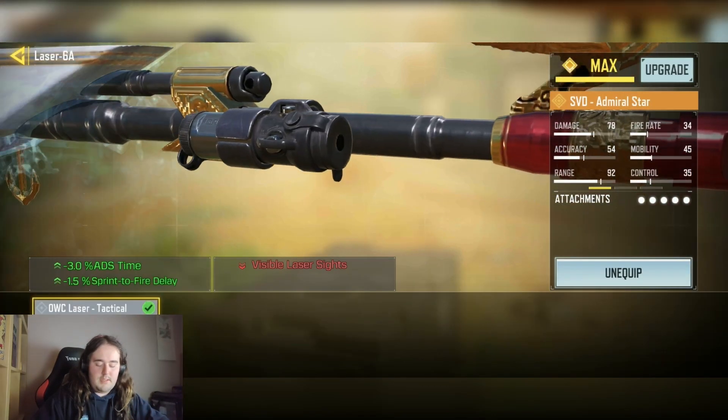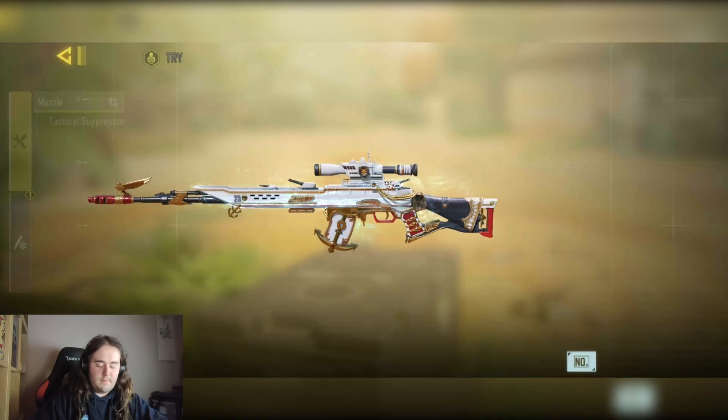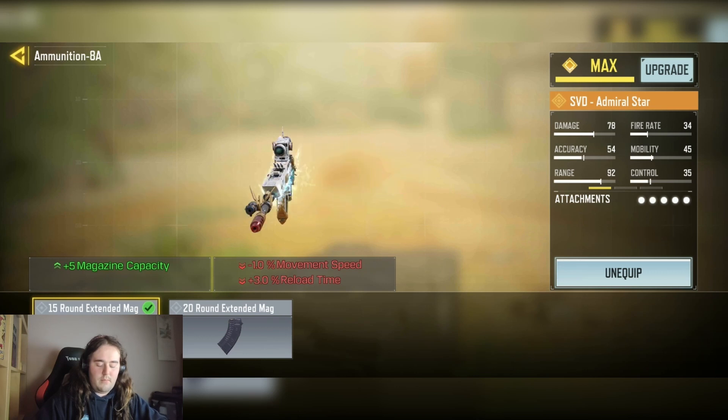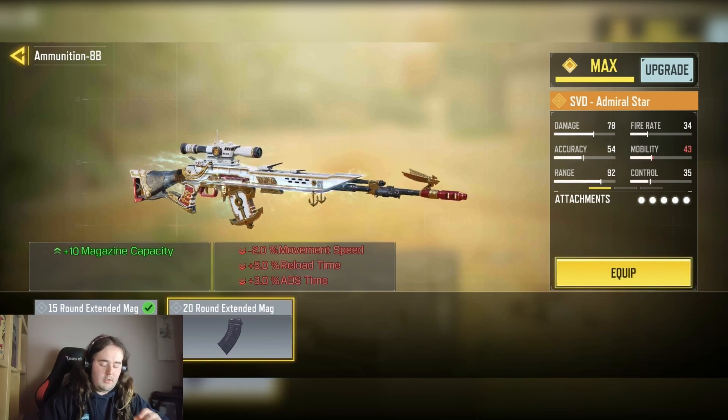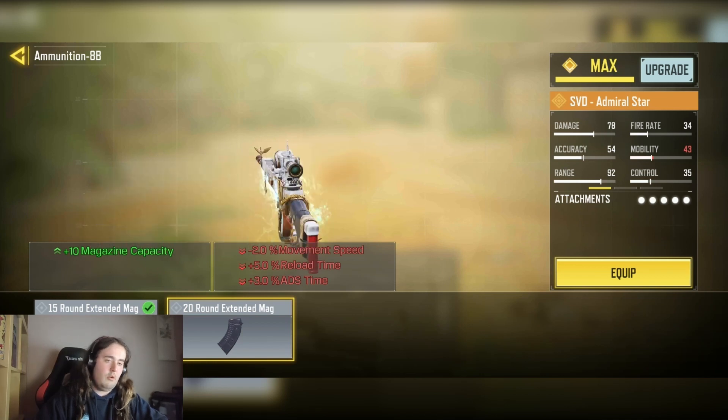We have the OWC tactical laser for almost 8% ADS time and 9.2% ADS bullet spread. And finally we have the 15-round extended mag for the plus 5 mag capacity. The reason we don't use the 20-round mag is because it has a minus ADS time penalty, which is not ideal.